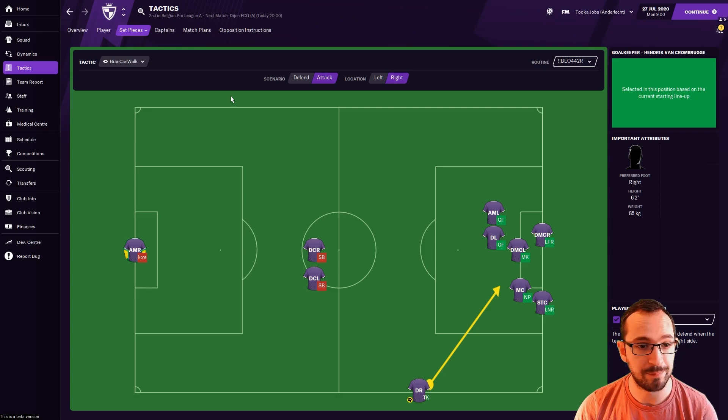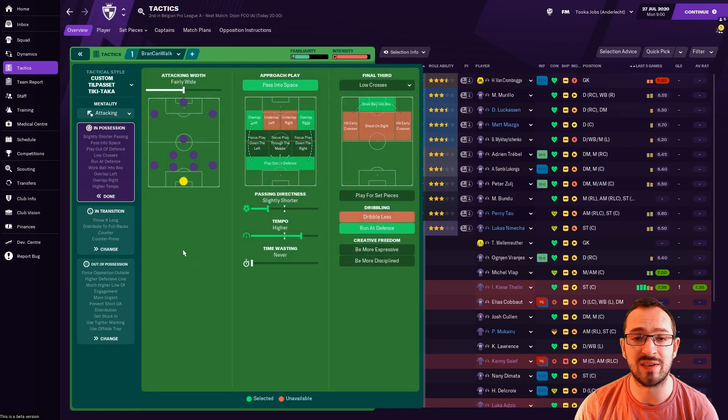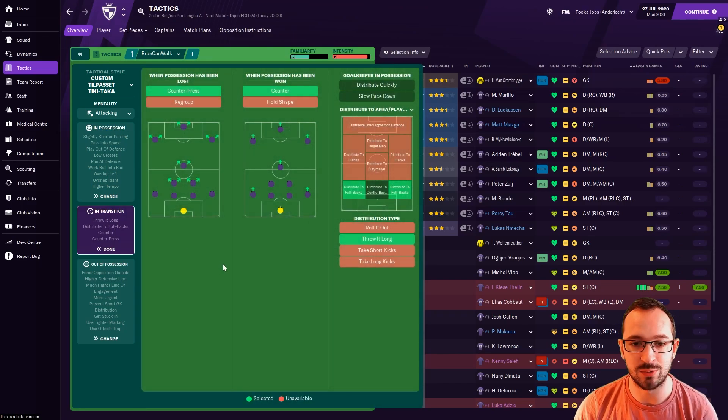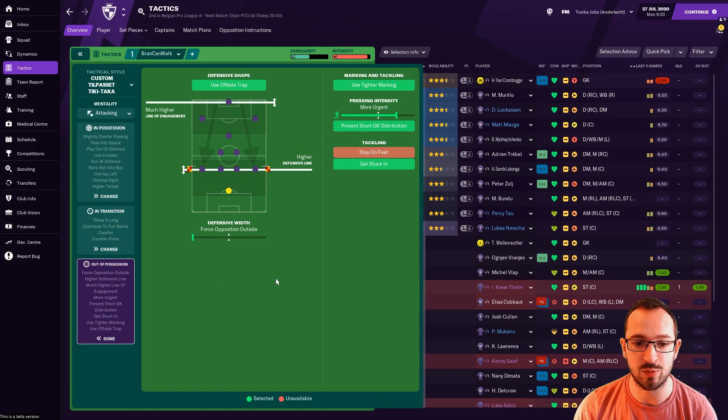Check them out. Now let's get on with the tactic itself. It's a tiki-taka attacking mentality. In possession: fairly wide passing, space on overlapping left and right, play out of defense, slightly shorter passing directness with higher tempo, work ball into box with low crosses and running at defense in the final third. In transition: counter-pressing and counter. Distributing to full backs, throw it long for the goalkeeper. Out of possession: offside trap, much higher line of engagement, higher defensive line, force opposition outside — narrow defensive system — tighter marking with more urgent press intensity, prevent short goalkeeper distribution, and get stuck in.